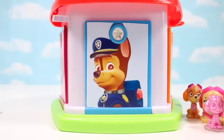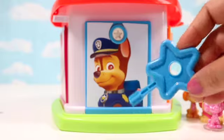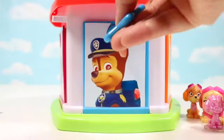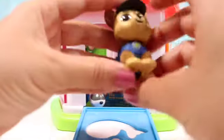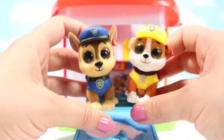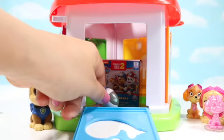Let's move on to the next door. It's Chase and it's a blue door. There's a star shape keyhole. Here's the blue key and it's a star shape. It's a Chase Mini Booz, like the one we just got. Hey Chase! Hey Rubble! What else is in there?